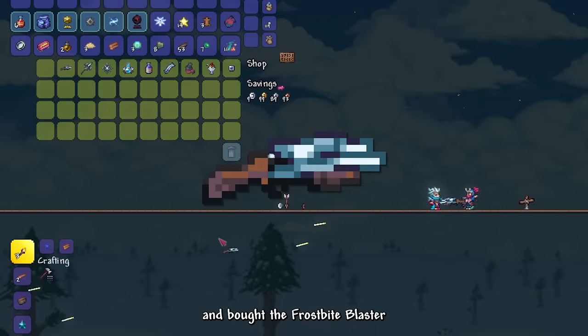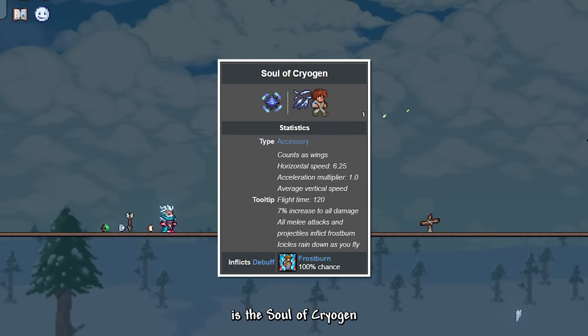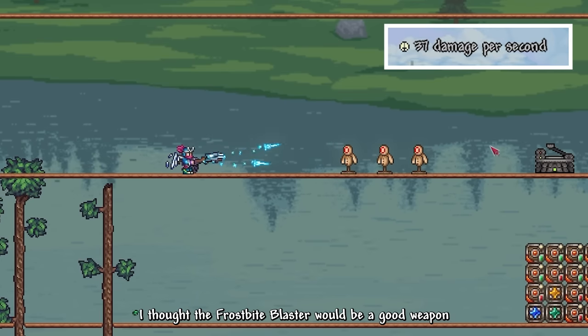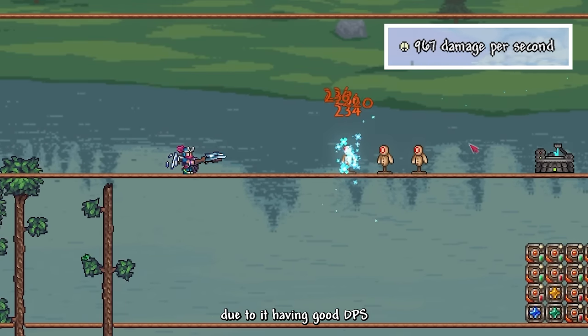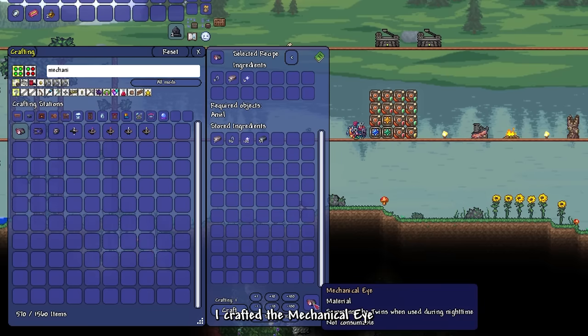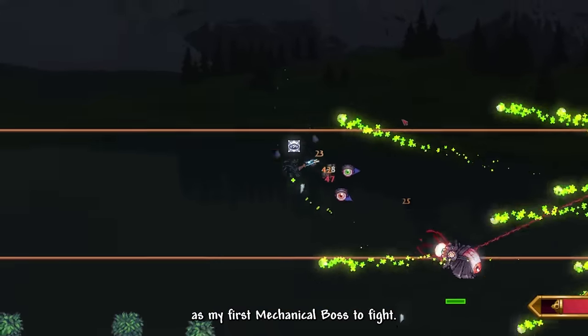I talked to the Archmage and bought the Frostbite Blaster. I opened Cryogen's treasure bag, but the only useful loot I got is the Soul of Cryogen — somewhat decent Hardmode wings that drop icicles on their path. I thought the Frostbite Blaster would be a good weapon due to its DPS, something I'd realize later is actually terrible. I crafted the Mechanical Eye and that night decided to summon the Twins as my first mechanical boss.